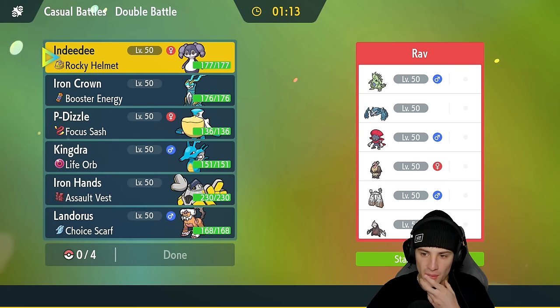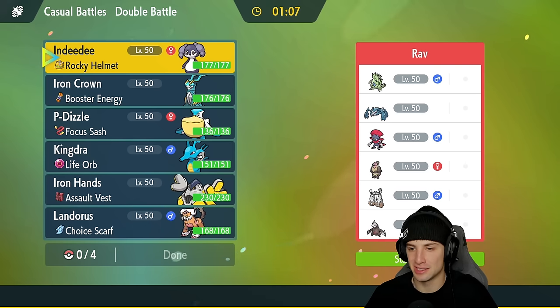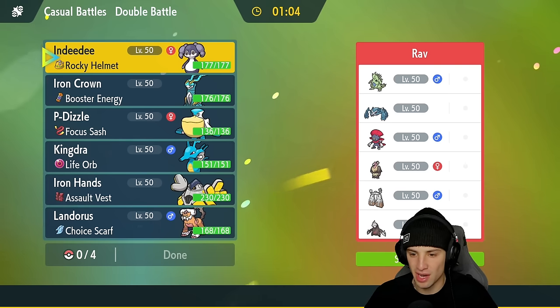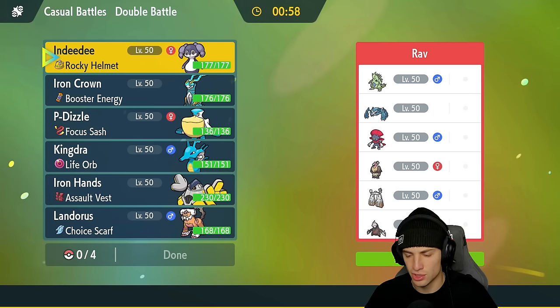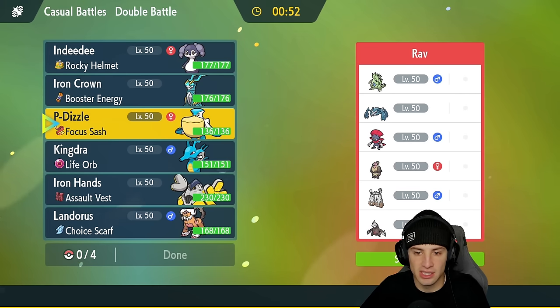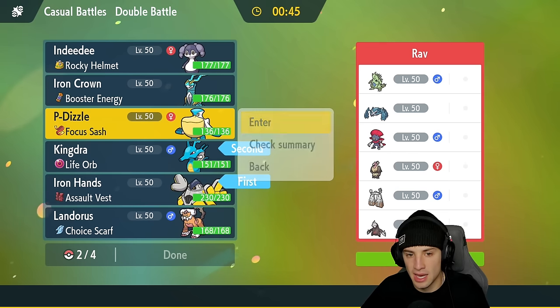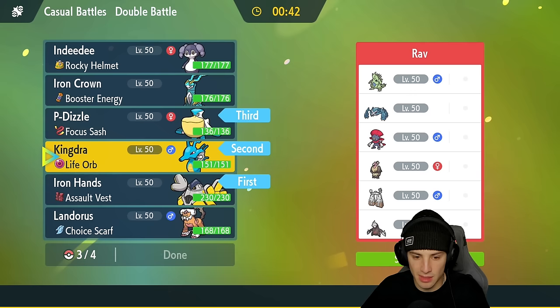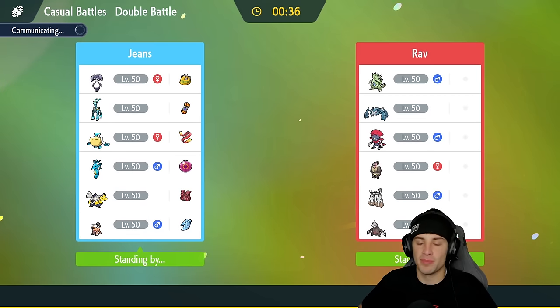Second match coming at you — we're going up against a Metagross team, pretty cool squad. They have a few dark type Pokémon which makes me hesitant about leading Iron Crown: they've got Tyranitar, Weavile, Mandibuzz which is Flying and Dark, Excadrill paired with Tyranitar, Stonjourner, and Metagross. Weather control is definitely going to be our friend. I might lead Pelipper or lead Iron Hands and Kingdra with Pelipper in the back. I'll bring Landorus too — I think these four Pokémon are the right call, leaving out Iron Crown and Indeedy.